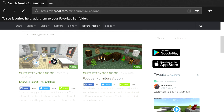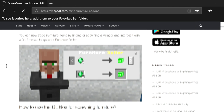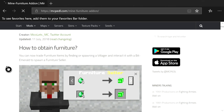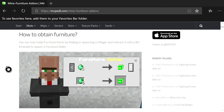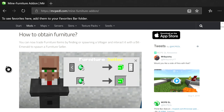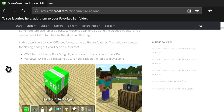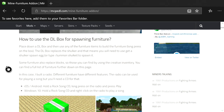Once the page loads, scroll down — it says how to obtain furniture. You can trade furniture items by finding or spawning a villager and interacting with it with a bit emerald to spawn a furniture seller. I don't know how to get him in survival — you'll have to figure that out on your own.